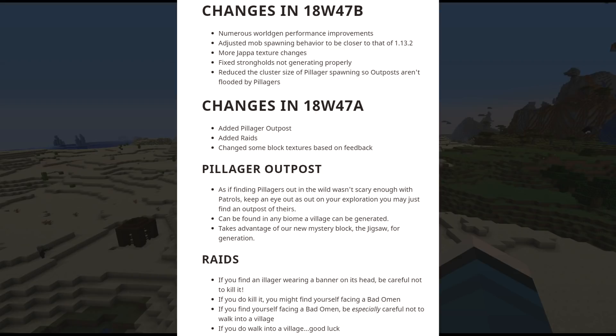Strongholds not generating properly is fixed. They also reduced the cluster size of villager spawning so outposts aren't flooded by pillagers. The previous snapshot added pillager outposts, raids, and changed some block textures. If you find a pillager with a banner on his head and kill him, you get Bad Omen — which means they come to your village and attack everybody, including you.